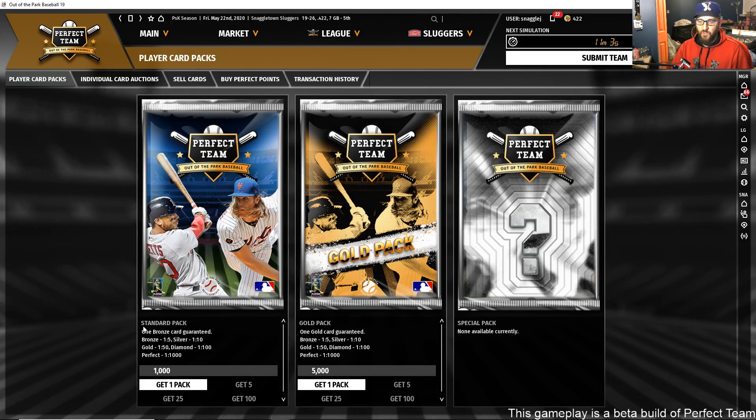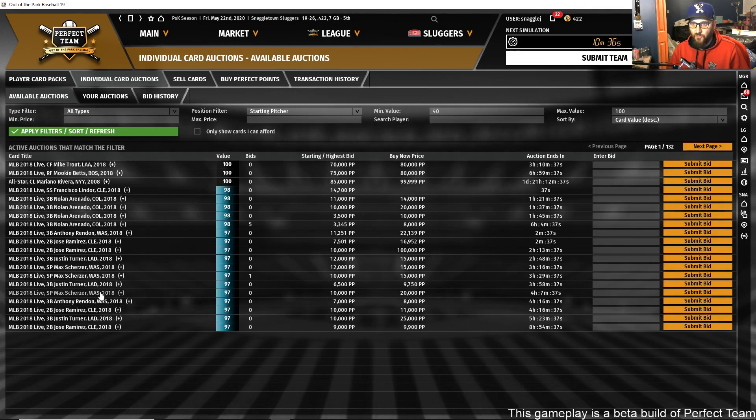Here's our pack store. We have a standard pack, and we show you the pack odds — we're very transparent. One bronze card is guaranteed. For the gold pack at 5,000 Perfect Points, one gold card is guaranteed. All odds for each pack type are displayed right in front of you.